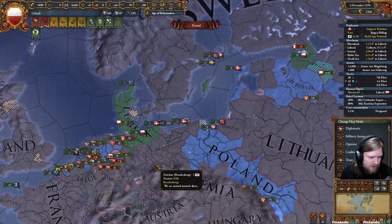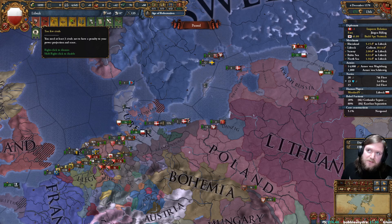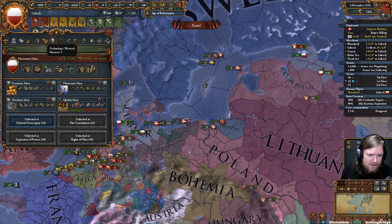Had a really good Florence stream earlier — my money-making Medici! You start with old Cosimo, probably — certainly — the best starting ruler in the game, with the possible exception of Skanderbeg. Except for the fact that he can become a 6/6/6 if you re-elect him.